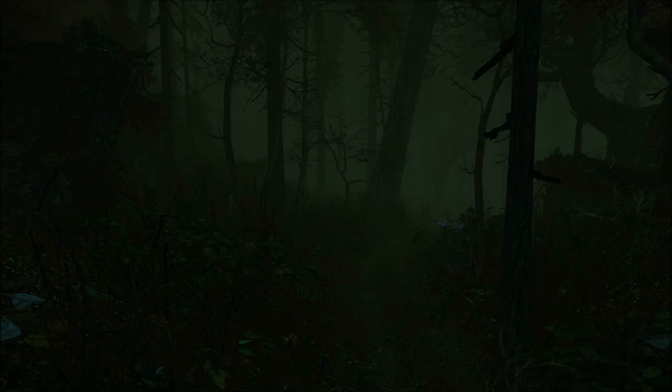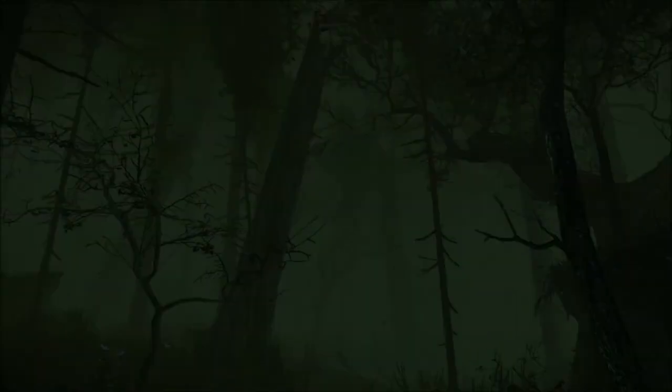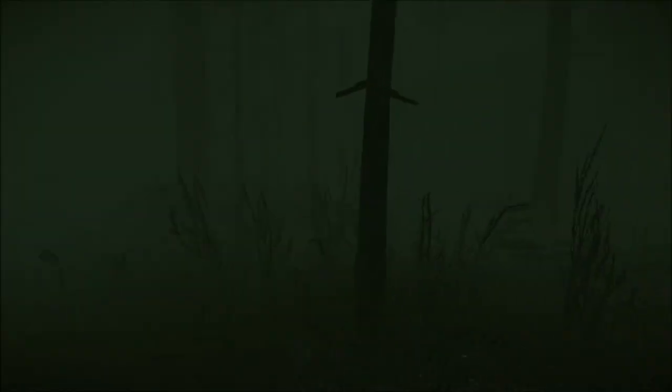Hello everybody, Pancakes here and welcome back to let's play The Cursed Forest. So we're still trying to get around this — I don't know what it is, it's like a red glowing orb of light. I'm not sure exactly what that is, but it's been killing me over and over and over again. Trying to figure out a different way to get around it. It's very much a matter of trial and error at this point because the game doesn't really give you that much information as to what you're supposed to do.